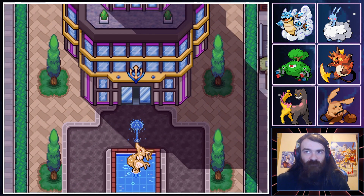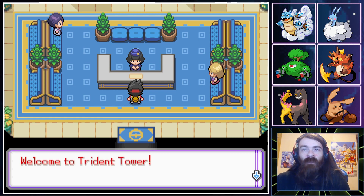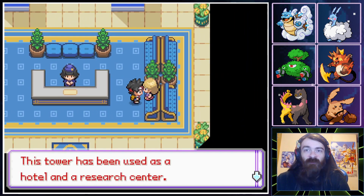This game has automatic item pickup if you run over it, which is kind of cool. Welcome to Trident Tower — various floors that trainers may find of interest. She's not going to describe them like the department store lady? She's a slacker. This tower has been used as a hotel and a research center, and the roof is a tournament stadium.